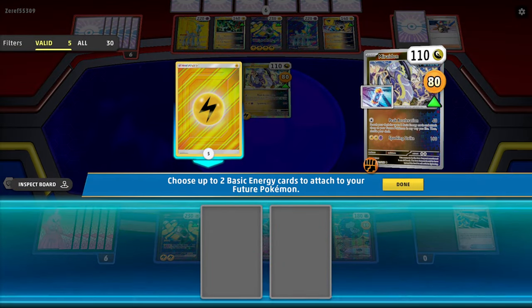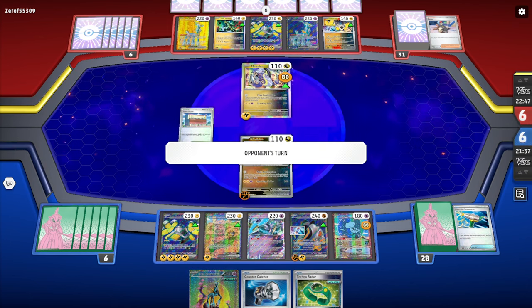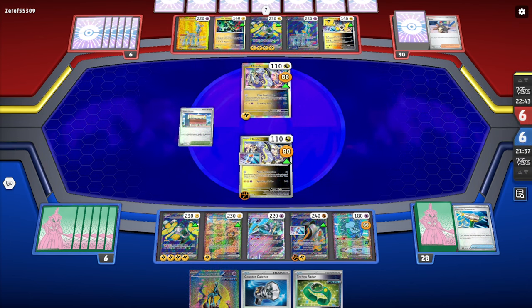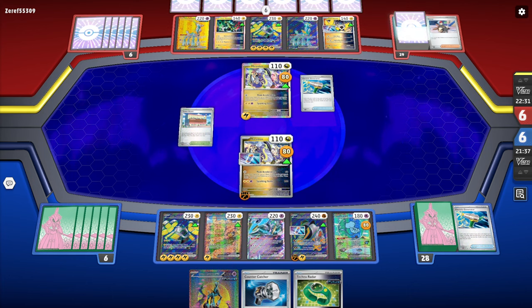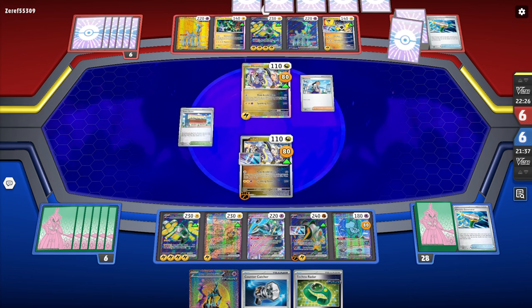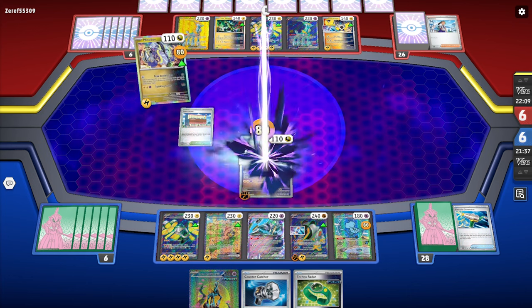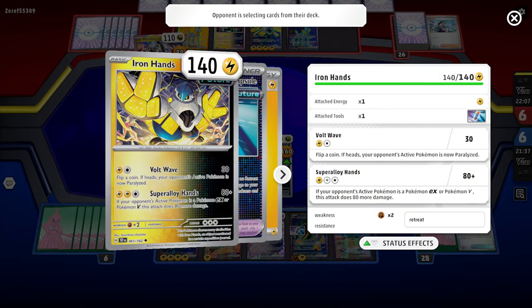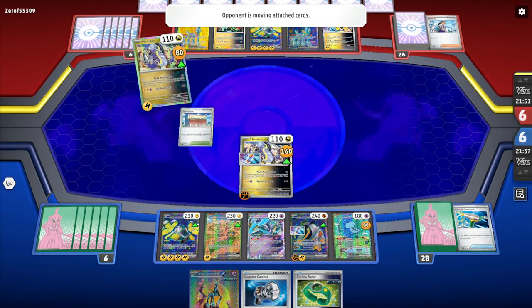This should do 80 damage — we won't knock the Miradon out, but it does good damage and gets us two energy cards to place on our Iron Hands. Next turn when this Miradon goes down, I'll bring in Iron Hands EX. Super Alloy Hands is actually pretty underrated — basically does 160 if we have an EX or a Pokemon V. Pretty good.